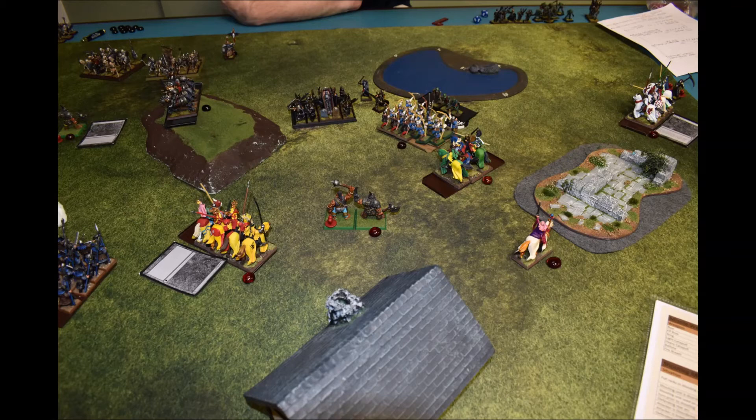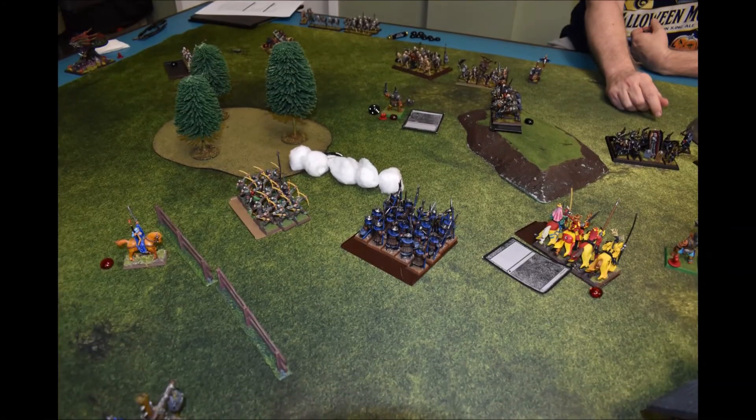Another rule we weren't used to: if you decide to fight with the champion, you can direct them to the flank or the front — it's your choice. Up top on the left, his skeletons beat my horse archers and he elected to push me back six, but only killed one, so that worked out fairly well.